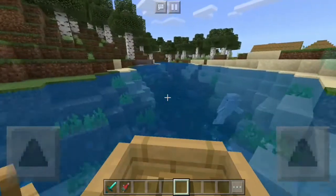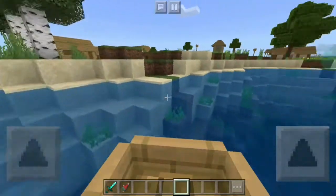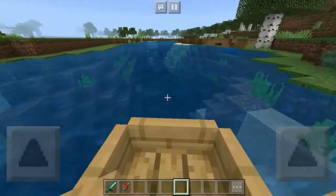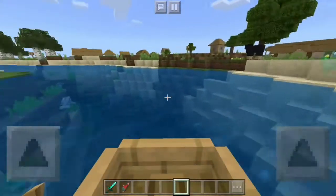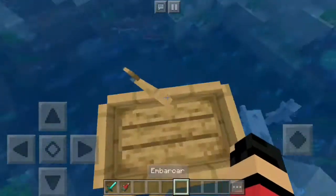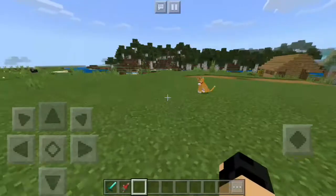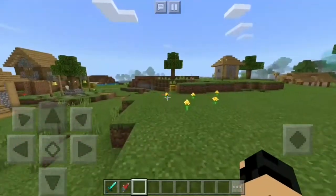Outro erro que tinha era em relação aos golfinhos. Na versão passada eles estavam bugados: não ficavam te seguindo quando a gente entra no barco. Os golfinhos ficam seguindo a gente, como vocês estão vendo, e agora eles nos seguem de boa na nova versão. E também eles otimizaram mais o Minecraft e fizeram melhorias nos addons, o que é algo que sempre fazem nas versões.